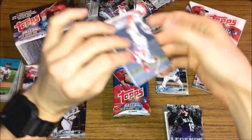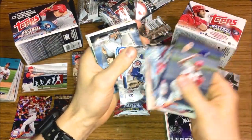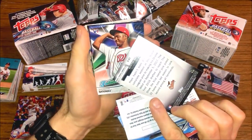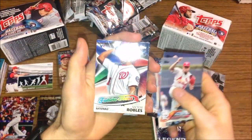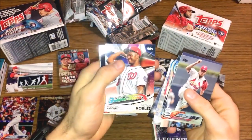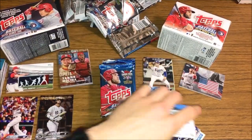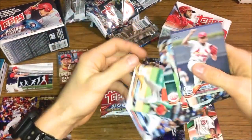Next pack: Pedro Martinez, Chicago Cubs, Austin Hayes, a Rookies insert, and then Victor Robles rookie card Future Stars — that one's really cool, set him aside — and Justin Verlander. Series 2 is definitely making a lot of ground on Series 1 right now.